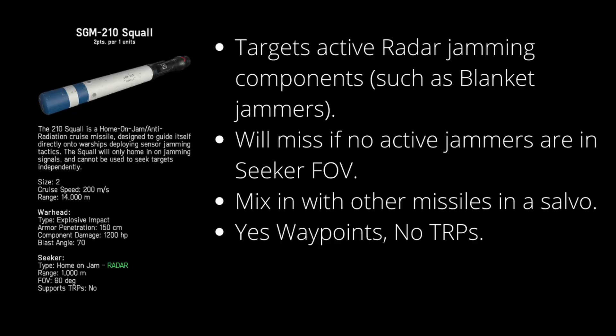The squall provides a home-on-jamming capability within Nebulous Fleet Command. What that means is that the seeker is going to actively look for any radar jamming components that are active, such as a blanket jammer that's jamming your fleet. It won't target anything else, so if there are no active jammers being used your squalls are going to be useless. However at two points apiece it is cheap enough to mix in with the rest of your missile salvos, guaranteeing that if your enemy tries to jam your thunderheads, it's going to activate your squalls which will still get some shots on target.